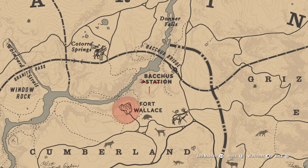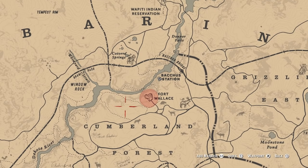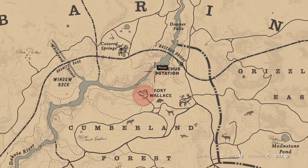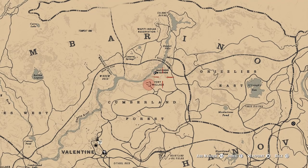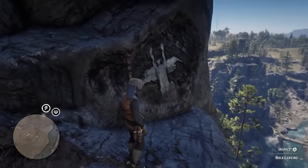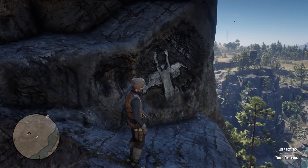Location number seven is by Bakus Station and also by Fort Wallace. Make sure you're coming around the back and going right up the back of this mountain — you will find it up here. Do not come around the part by the river or you're not going to be able to find it. The river is all the way down there; we're up here at the location.